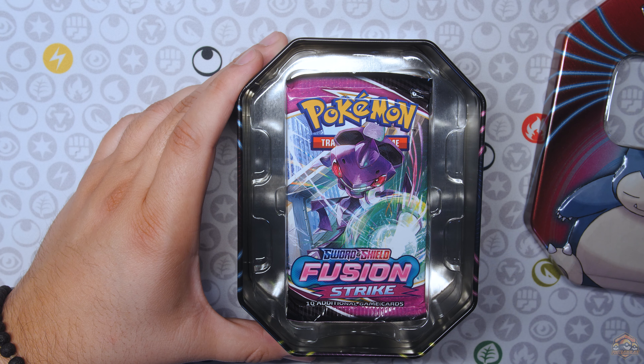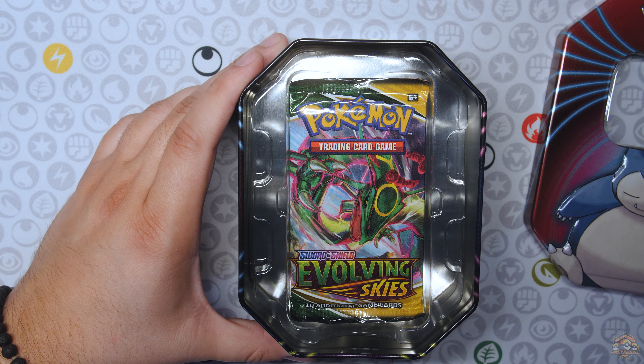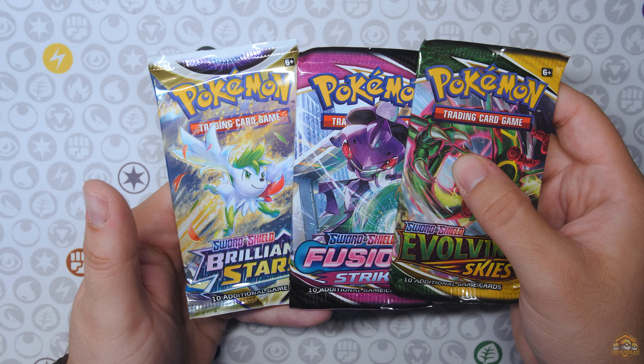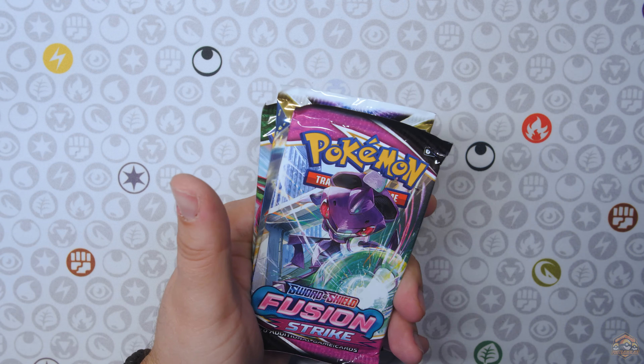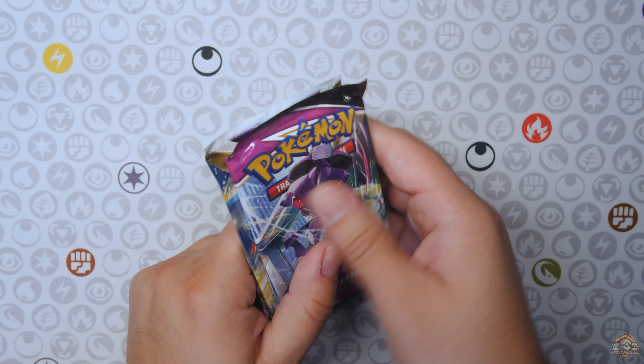Brilliant Stars — alright, first pack. What else do we have in here? Fusion Strike. Yo — Evolving Skies! Let's go! So there it is: Evolving Skies, Fusion Strike, and Brilliant Stars. So I'm going to set these aside. I'm going to open up that Mimikyu one just to make sure we don't have another Evolving Skies pack. But yeah, put these to the side.